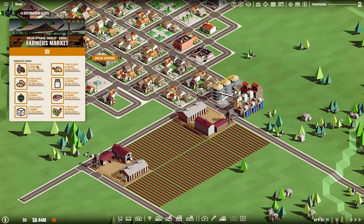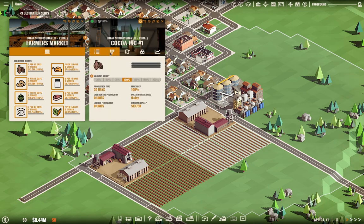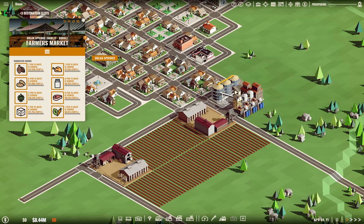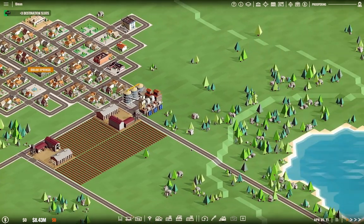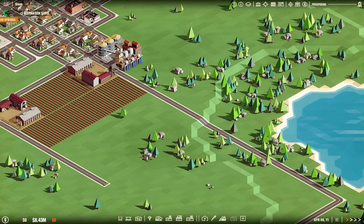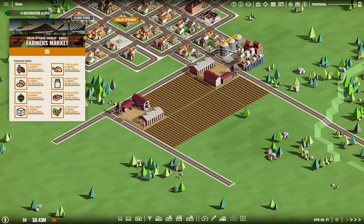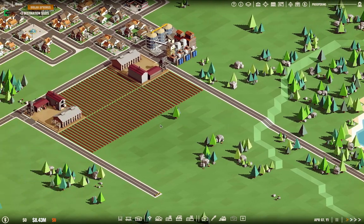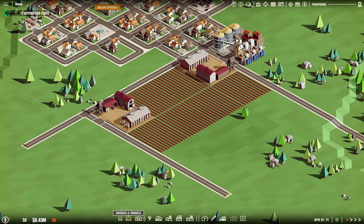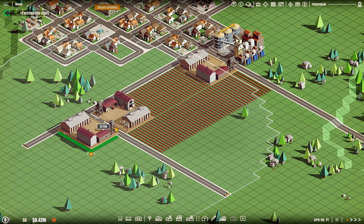Our cocoa need is 7 per 15 days, and here we're producing 6 in 30 days. So I think we can go with a second plantation for each of these. We'll do that for the sugar at least — actually we should do it for the cocoa. No, we'll do it for the sugar, even though sugar pays less. That's fine.